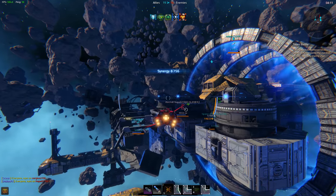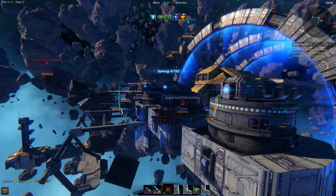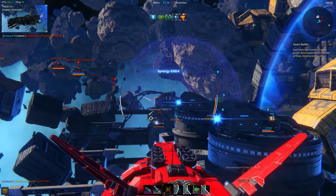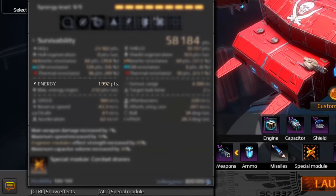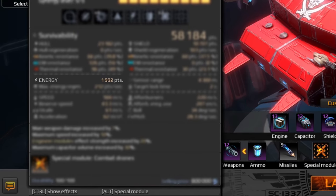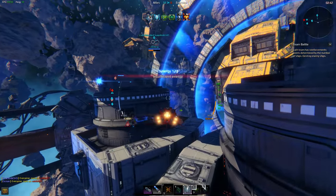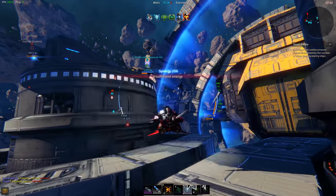The effectiveness of your cloud and generator is tied directly to your energy reserves. The more energy you have, the better you will be able to fix and restore your allies. So when building your engineer, always keep in mind that you will need plenty of energy. The auras alone just won't cut it — just try imagining repairing an Imperial frigate, it will take forever.